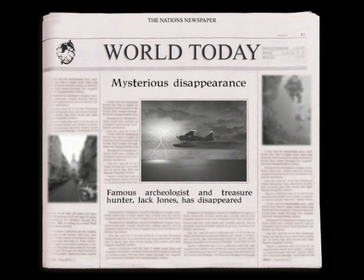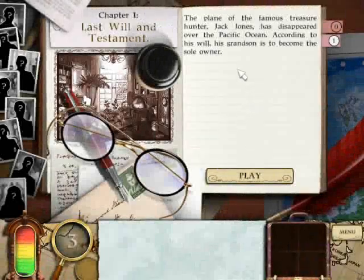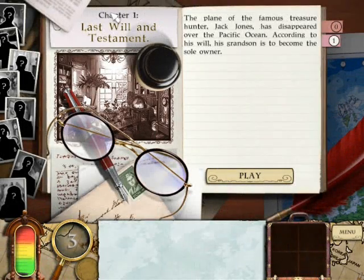Oh, the plane struck. World today — mysterious disappointment. Former archaeologist and treasure hunter Jack Jones has disappeared. Chapter one: Last Will and Testament. The plane of the famous treasure hunter Jack Jones has disappeared over the Pacific Ocean. According to his will, his grandson has become the sole owner of the company.